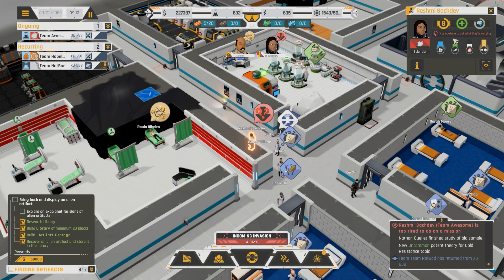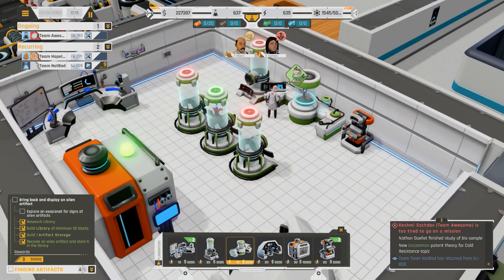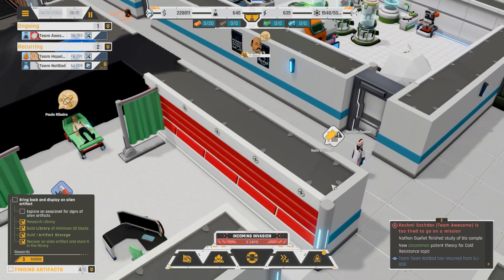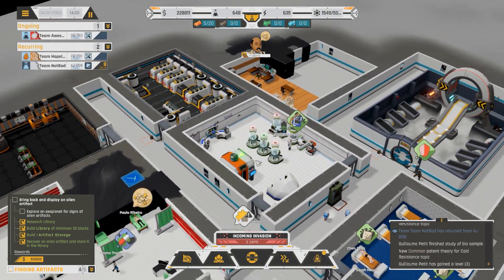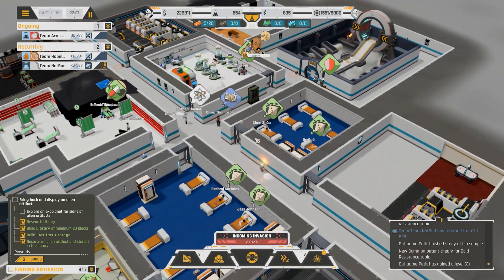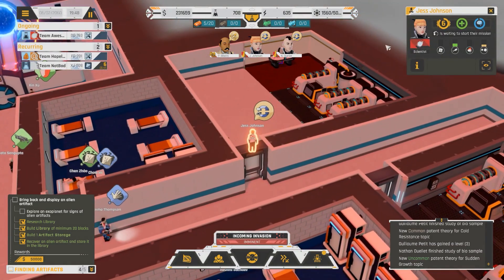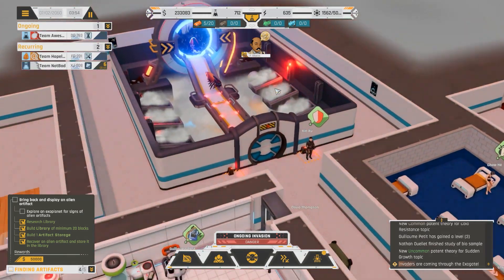Rush Me has nowhere to put what she's carrying. Do we need some more bio sample containment? What do you have that you can't get rid of Rush Me? Did you solve your problem? Your notification isn't up there anymore so I think everything's fine, Rush Me - just keep writing the patents, you're awfully good at them. Here comes the invasion. Paulo's still out. Waiting to start the mission - I think we're waiting on Rush Me to wrap up before she goes anywhere.